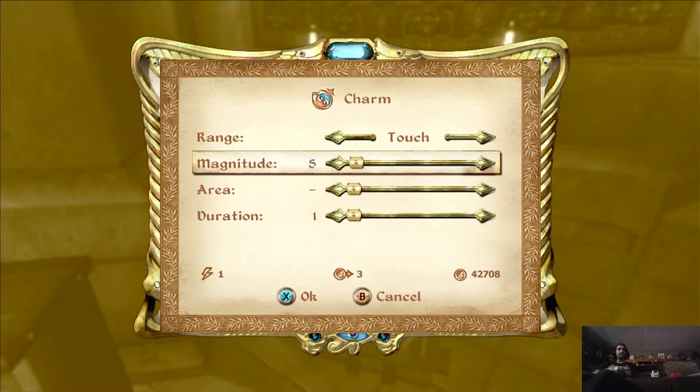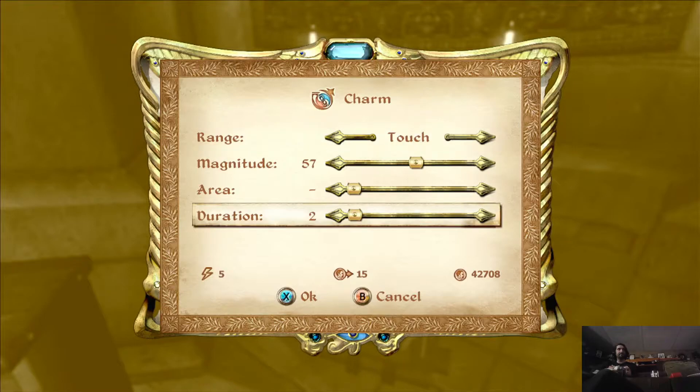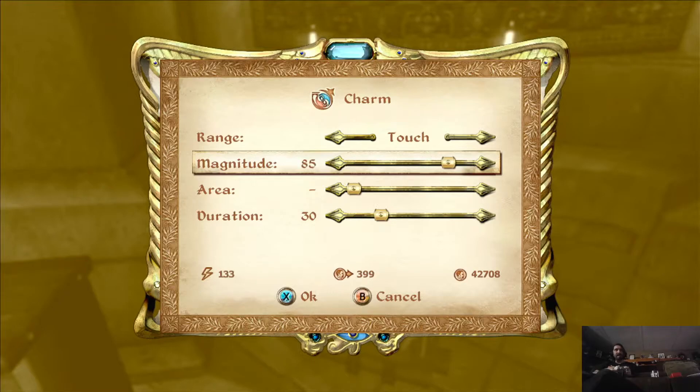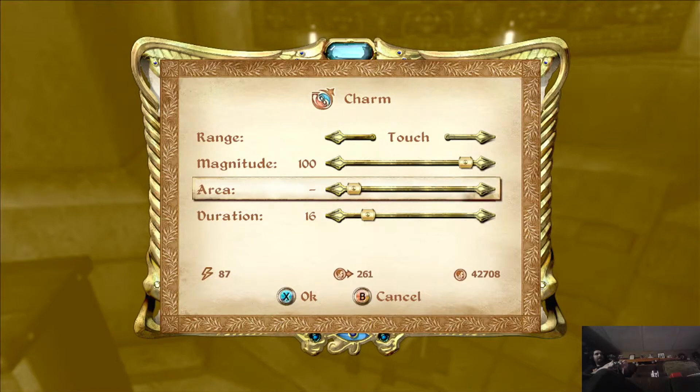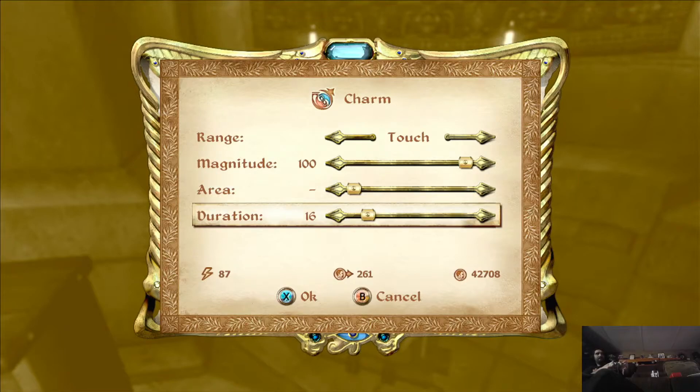Let's just become a charming fellow because we're Red Guard. It's funny — the magnitude can be almost as high as I want, but it won't. It's all about duration. Now that we can control the spell, we can have a max level spell of Charm. It has to be accurate, so that's cheaper. Charm them for 10 seconds.